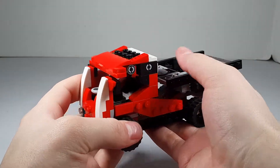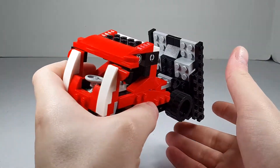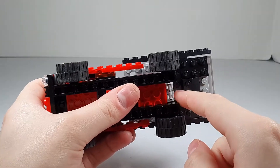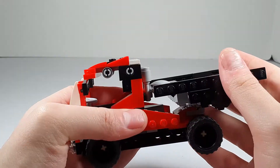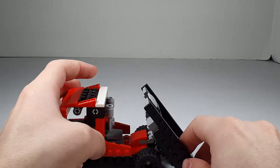I'll have a link to it in the description. It has a tiltable dump, which is really cool. One part of the build I have to say is different from the instructions: these little clips are moved over, because if you put them where the instructions say, you can't put the dump up — it would be too close.